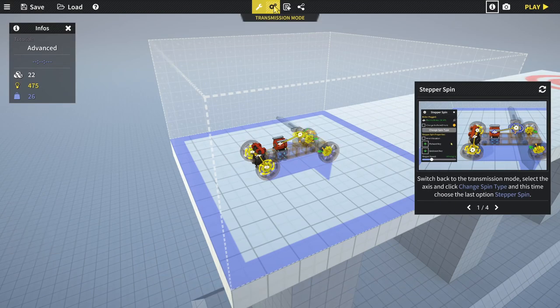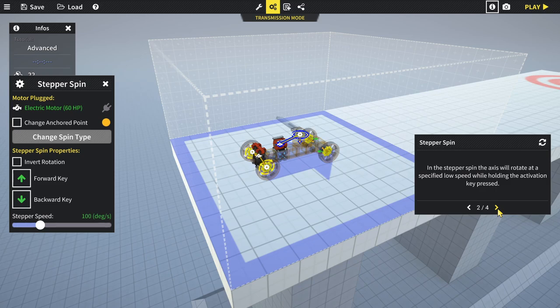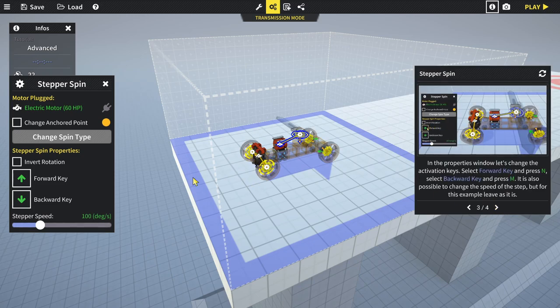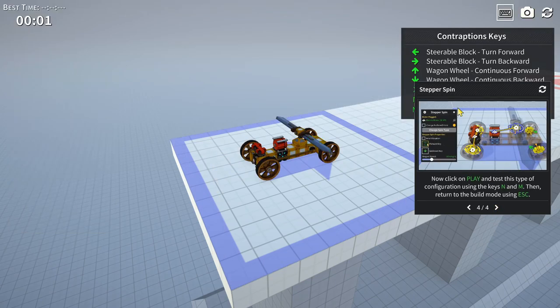Switch to transmission mode again, select the axis, and this time choose 'Step Spin'. In step spin, the axis rotates at a specific low speed while holding the activation key. Change the forwards and backwards keys again. Testing it, it only spins around one rotation and won't go further - you have to reverse direction. Not entirely sure of the use case yet, but that's all the spin types covered.